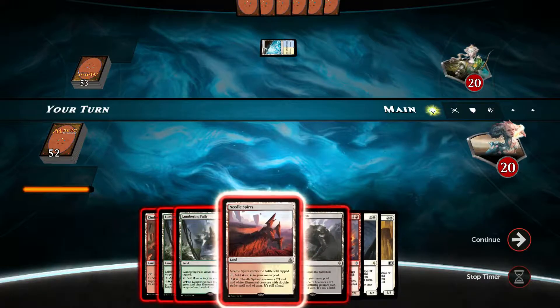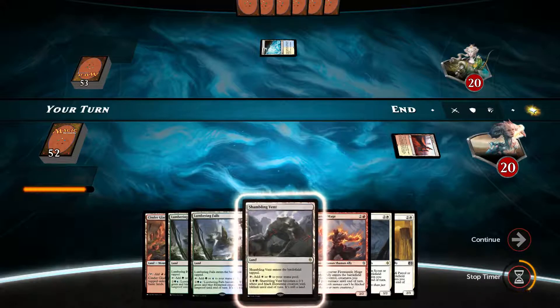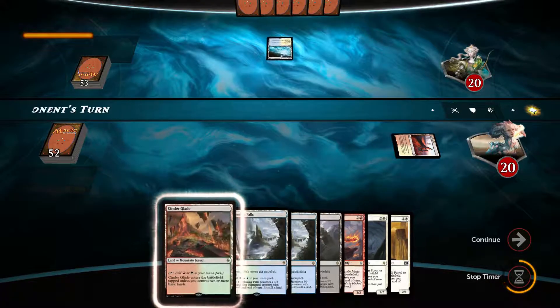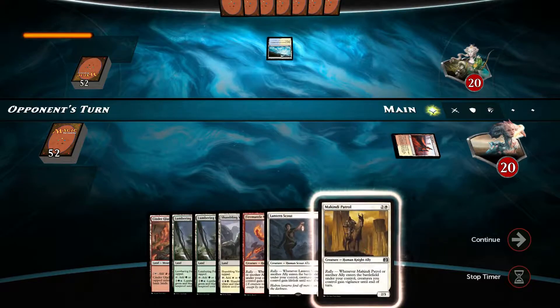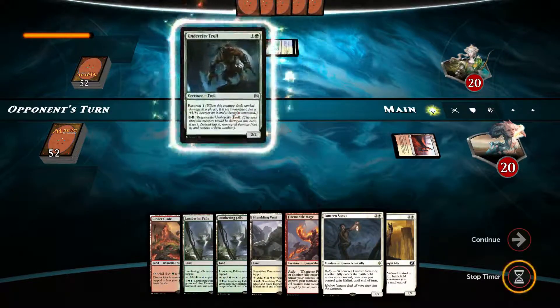Let's do Needle Spire here, go into Lumbering Falls, into Shumbling Event and then Cinderglade. Let's hope we draw into more lands and see what happens.